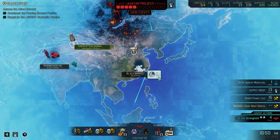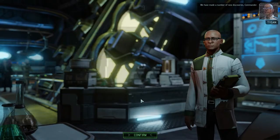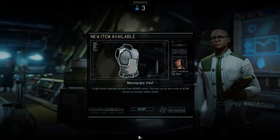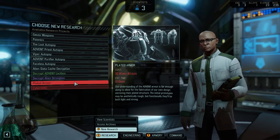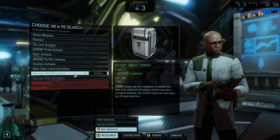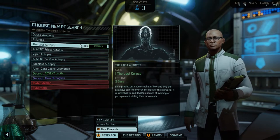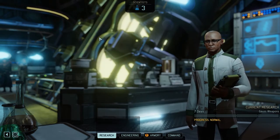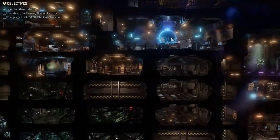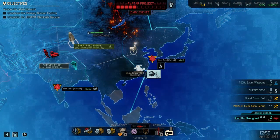We have made a number of new discoveries, Commander. We can't do either of those because we don't have the alloys — of course we don't have the alloys. Why wouldn't we have the alloys? Ghost weapons or psionics? But we don't have the alloys, so even if I get the ghost things, that's not gonna work wonders immediately.